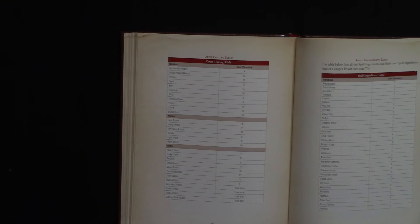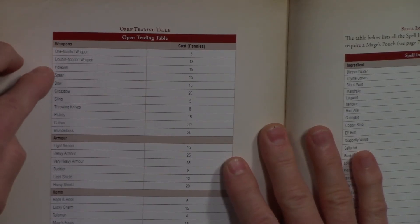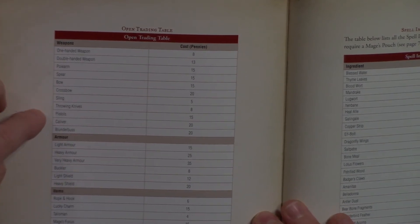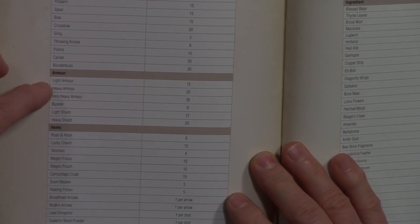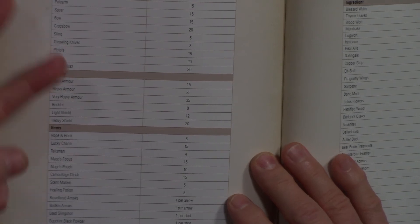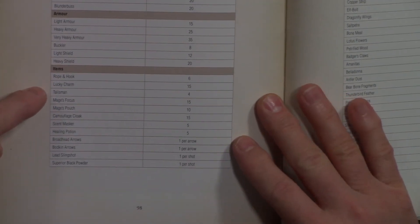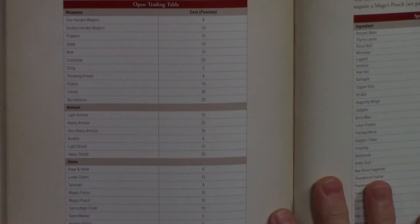The equipment section lists all weapons with their range and special abilities — one-handed weapons get explained in detail. Armor reduces the amount of damage taken; some heavier armors might make you easier to hit but reduce incoming damage. For example, if you take 3 damage and armor absorbs 2, you only take 1. Other items available include rope and hooks, talismans, and mage's focus.